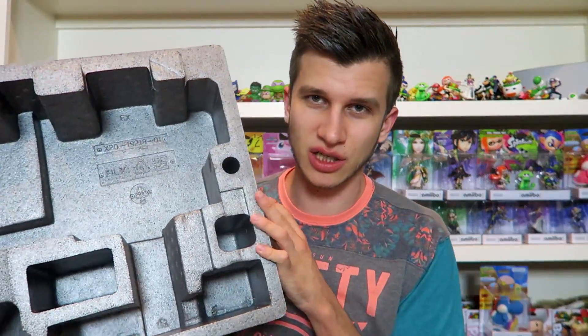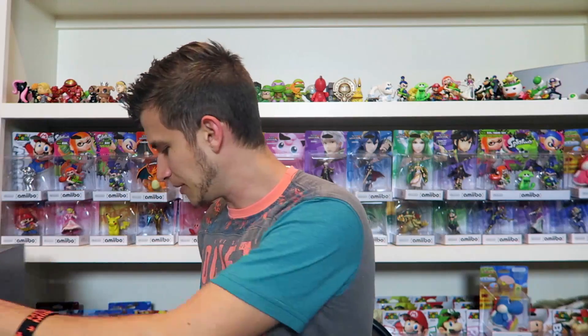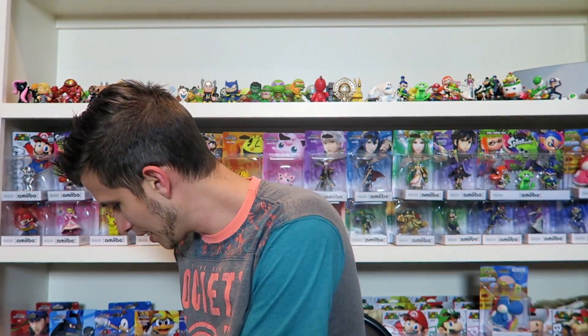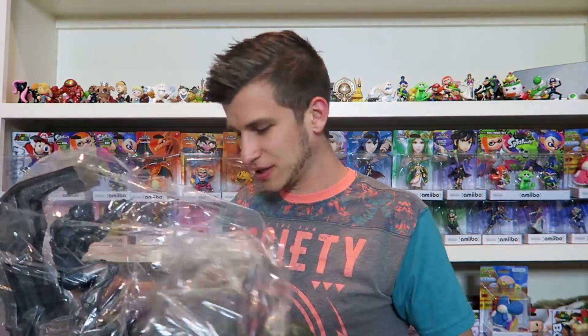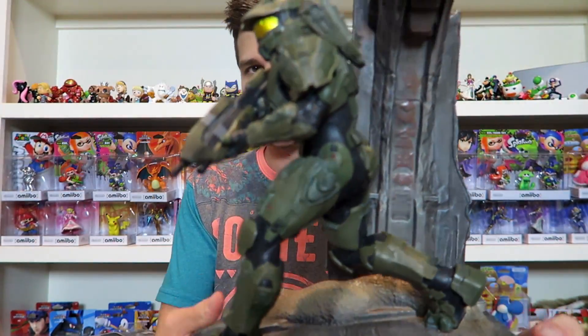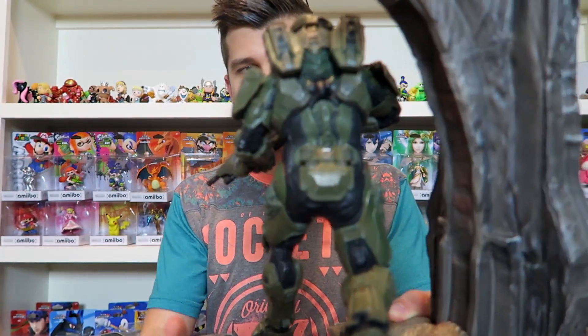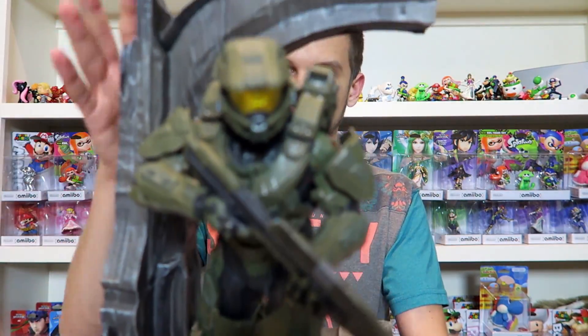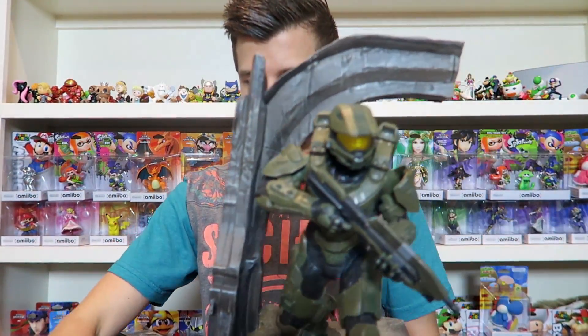Now we're taking off the huge styrofoam blocks - I never know what to do with these things, they're massive and stinky. This is the grand finale piece, this is the big thing, the reason you buy this collector's edition. It's a base with two characters - I'm sure you can guess who. First we'll reveal them one at a time. We've got Master Chief here looking very awesome, a pretty darn good replica of Chief. Lots of detail - armor wear, different marks, decals all over, even the visor is colored. It's got this big archway.